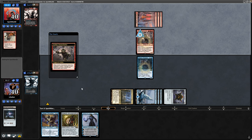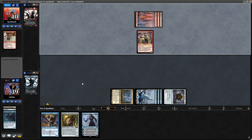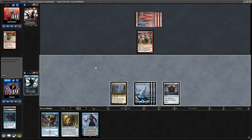But our opponent's got answers to everything - there's a Goblin Chain Whirler, one damage to all our creatures and to us. So down goes Chasm Skulker. It does trigger when it dies but no plus counters on it for any squid. Okay and there is a baby Jace.